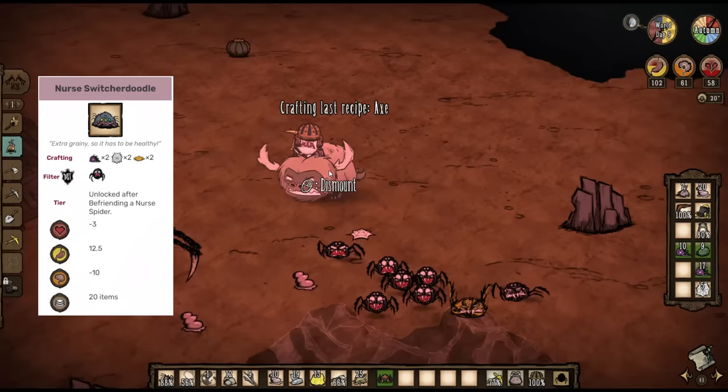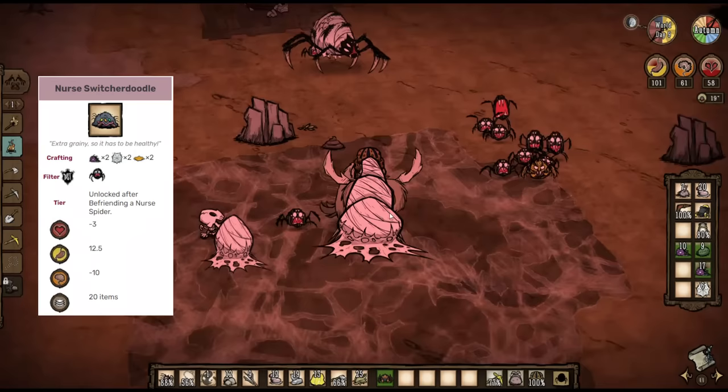My ideal number of nurses is 9. Other than the spider queen, the strongest spiders only have 400 HP, and each nurse heals for 150, so there's a point at which having more nurses doesn't really benefit your army that much.